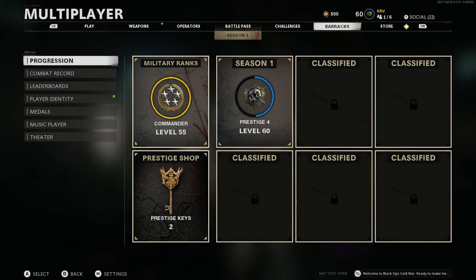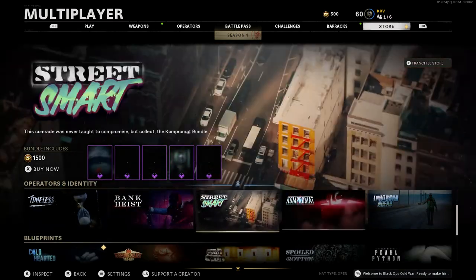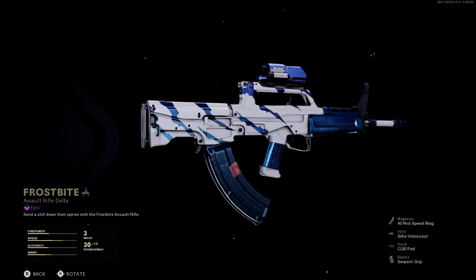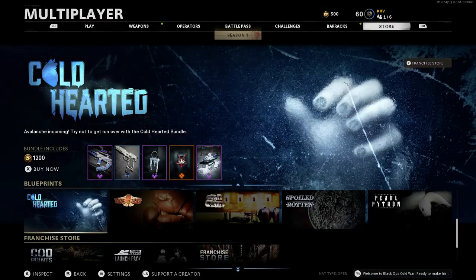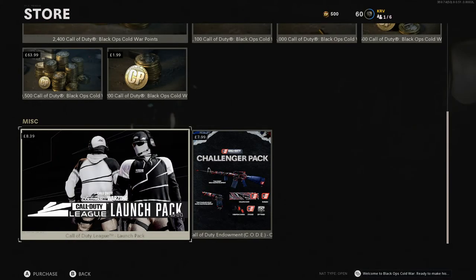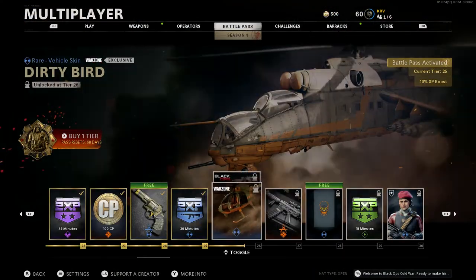Let's check the store. There's some new stuff — some time-related stuff. Oh wait, there's 'Frostbite' — damn, that looks nice! I'm definitely going to cop this. There's a nice little emblem too. The Haymaker was already in the game but you can finally buy it now — it wasn't letting me the other day.